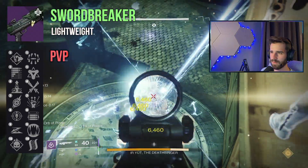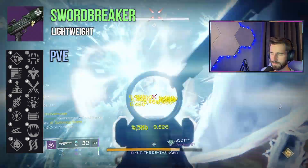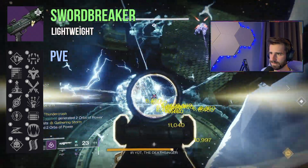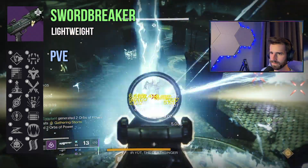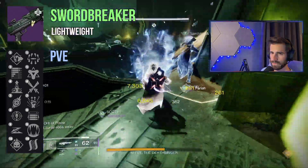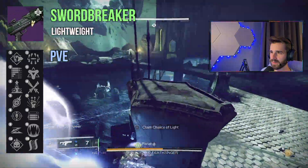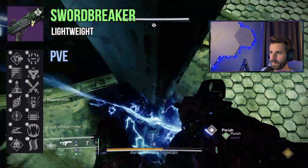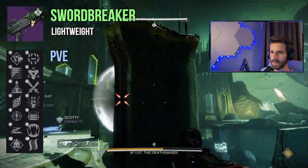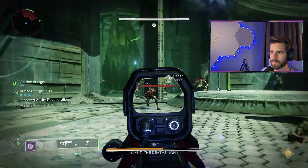Overall for PvE, shotguns aren't ideal, but they're okay. Subsistence and Surrounded could be interesting if you want to get in the middle of everything, deal a bunch more damage, and never have to reload. I could see that being fun in lower-level strikes or Gambit. Sword Logic is also present on the shotgun, which may not be a bad option since you'll be using a shotgun to do chunk damage to majors anyway — and you get a better damage buff for killing majors. We'll just have to see what kind of numbers we get.